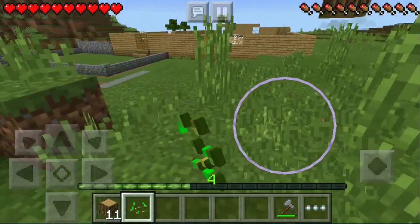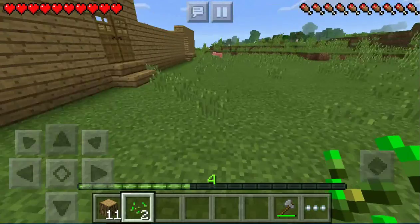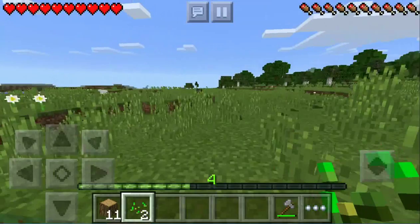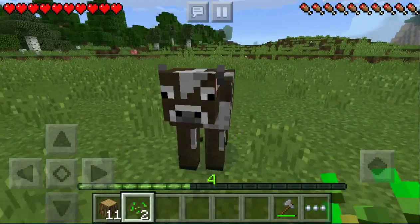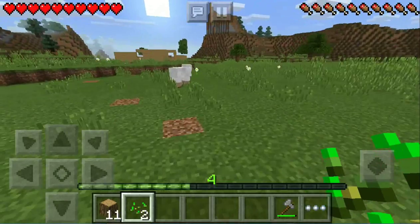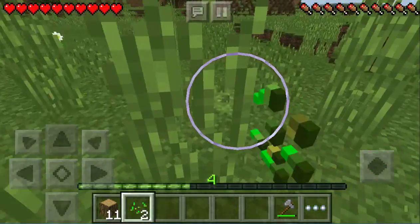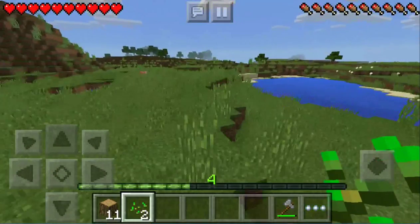I'll craft fences later. Oh, well there is an animal — we were just talking about animals! The pig's not even gonna notice though. And I saw a cow right here. I think it's chickens that follow you if you feed them seeds — yes, chickens of course! So I think I saw a chicken around here somewhere, and there has to be some chickens around here.